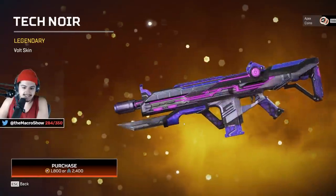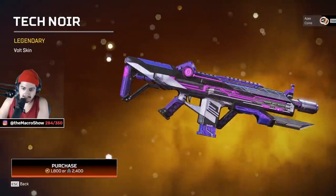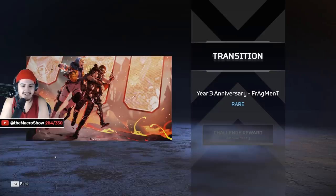Then there's this insanely good Volt skin with a knife — stabby stab! Someone was telling me to look at the anniversary collection stuff, and in the collection event — oh, that's so cool. That's really nice. Is that Octane and Watson?